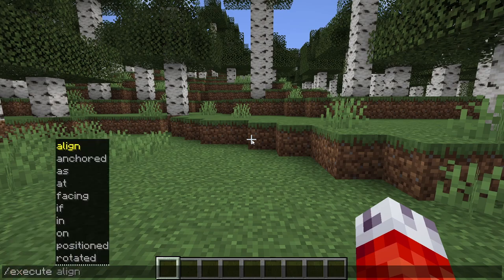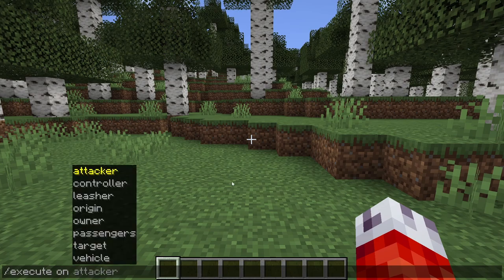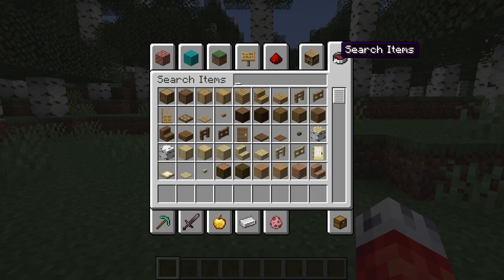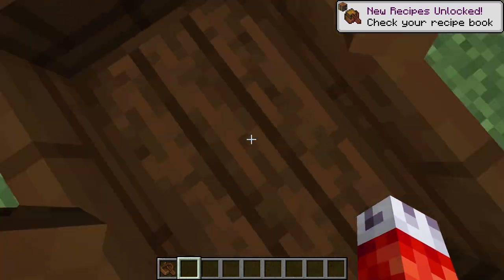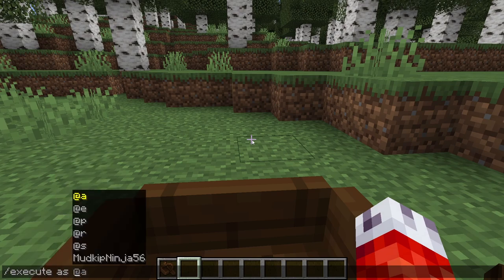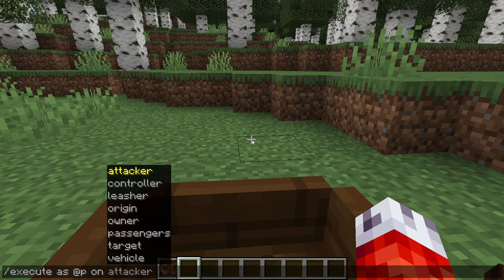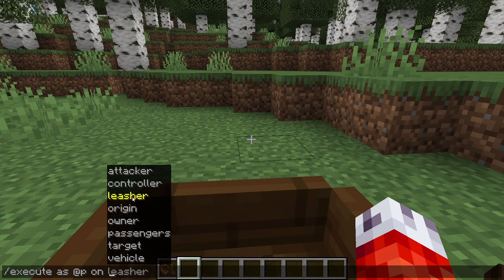We're not quite done with the execute command, because they've also added another parameter called 'execute on'. This executes on a relation to the executor. So if I grab a dark oak boat and ride it, the boat becomes my vehicle and I become the rider. If I do execute as at p, I can then add the 'on' condition to see all of these things that deal with different aspects of myself — my attacker, my leash, my origin, my passengers, or in this case, my vehicle. And then we can run whatever command we want. Each one of these conditions on their own has a big definition, so maybe I'll make another video just on the updated execute command.